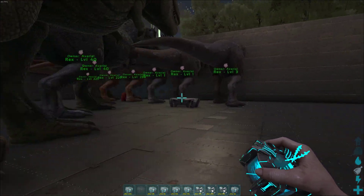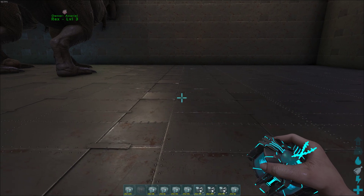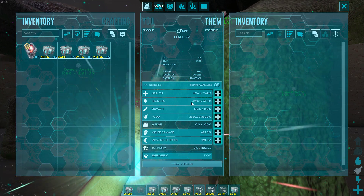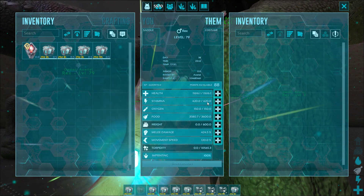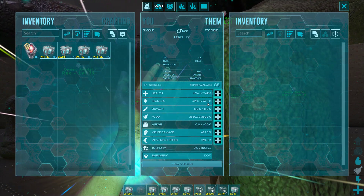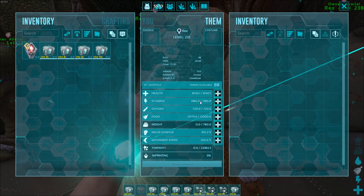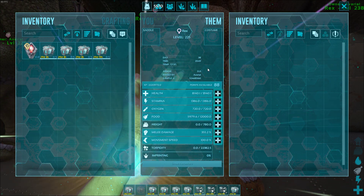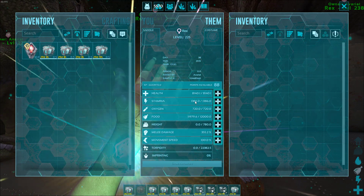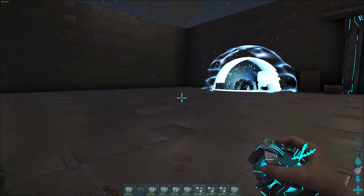Here are a couple of stat variations you could use. With this stamina level you're not really going to want to ride this Rex — these are the ones you send in to fight the boss, since stamina doesn't matter if you're not riding it. You could actually pull stamina from one of these into the one you ride, and it would still be fine for bossing. If you're not mutating, absolutely use that stamina for the Rex you're going to ride.